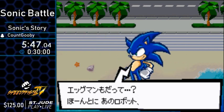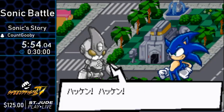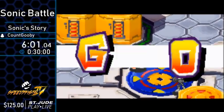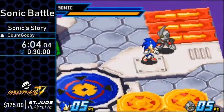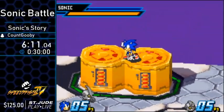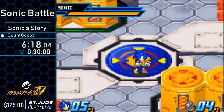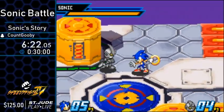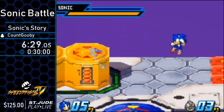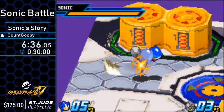Now we're going to go to Tails' lab for the first time. The soundtrack in this game is pretty good — I like it a lot. We've got an Emerl clone — this is what Robotnik, or Eggman, was using instead of Emerl. It's just a much worse version. Emerl is special because he uses the power of the Chaos Emeralds, and each story will play into that. Emerl's personality will develop over time in the story.